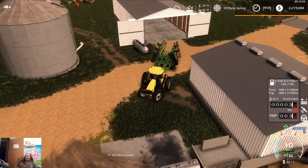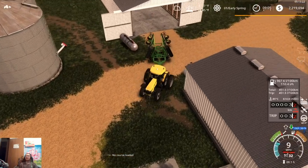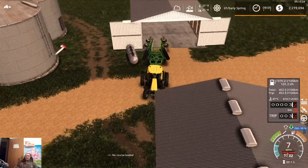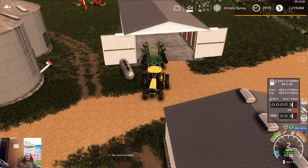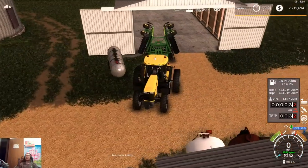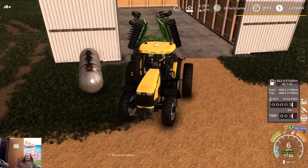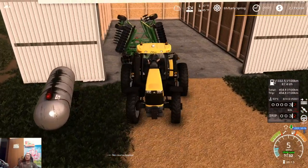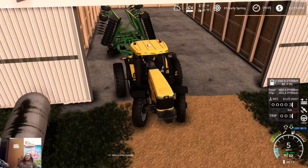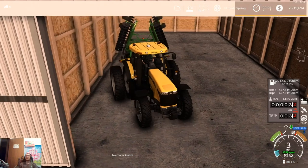So we're going to park our spring equipment down here, and then we'll probably use the other machine shed up top for our truck, grain cart, tractors, and combine up there. The headers will probably just leave sitting outside, same with our small auger — that'll probably just sit outside.